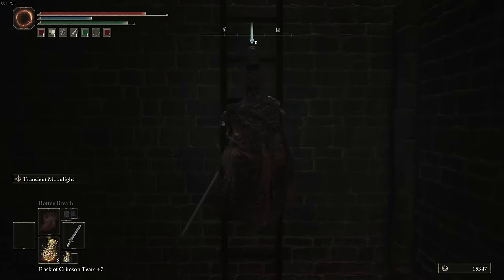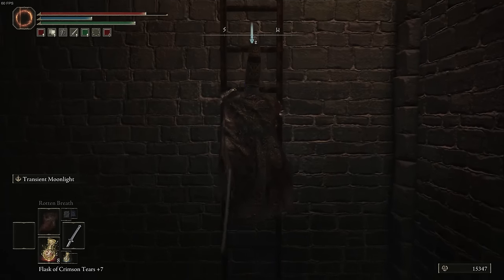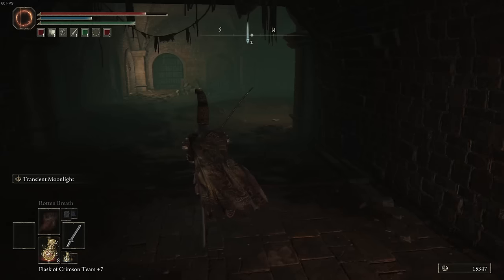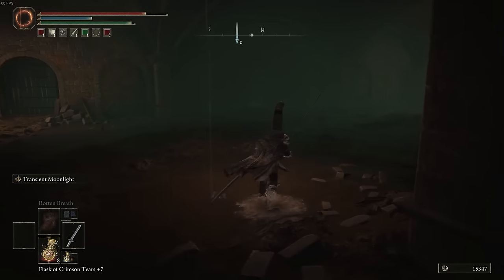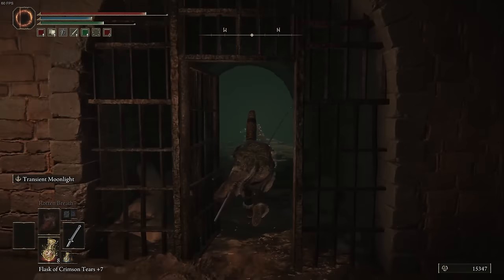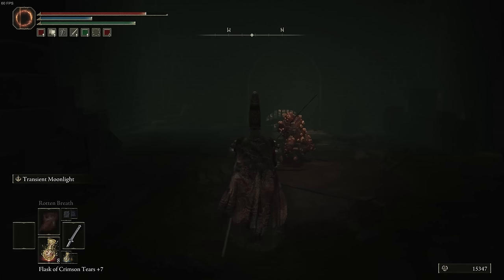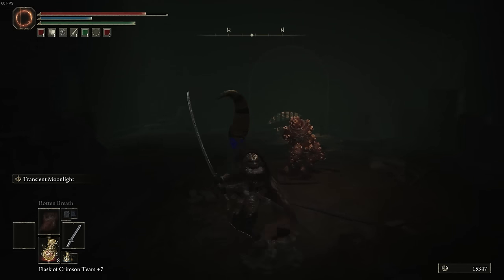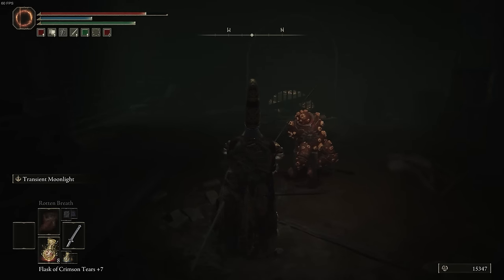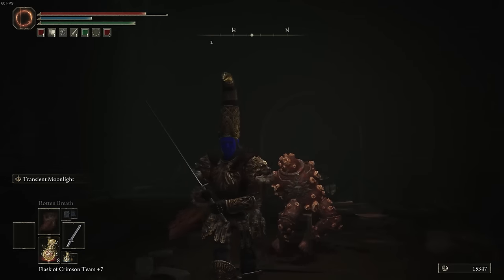When you get to the top of the ladder, you're going to be meeting your old friends, the hand monsters. Fortunately for me they've all been cleared out, but there are hand monsters here. And here is the jail cell. You will need his key in order to open the jail cell, but here is the Dung Eater — which I totally didn't accidentally kill because I was tabbed out and when I tabbed in I accidentally hit him. No, I wouldn't have done that. That would be dumb.